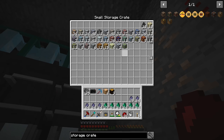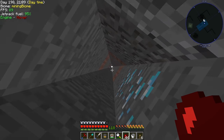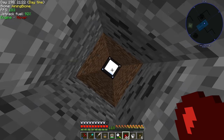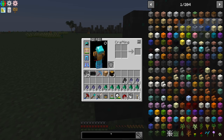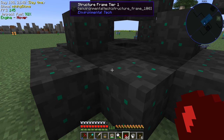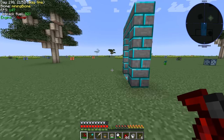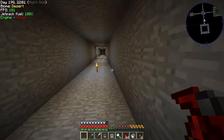The tier 2 ore miner will allow us to get speed upgrades into it, which will allow us to make it faster overall. We don't have to have as many of these separate tier 1s running - I think it's just going to be better for us in the long run. So our first goal is to come up here and take apart this tier 1. We have to reuse all of these blocks here. The structure frame tier 2 does require the tier 1 in the recipe plus erodium. So let's go ahead and make ourselves a tier 2 void ore miner.